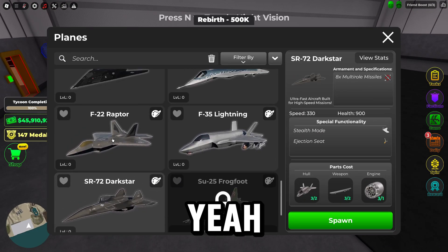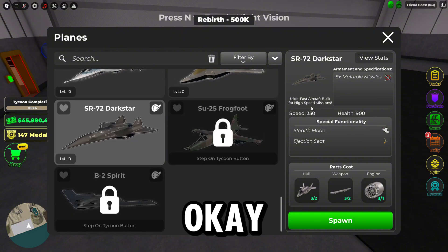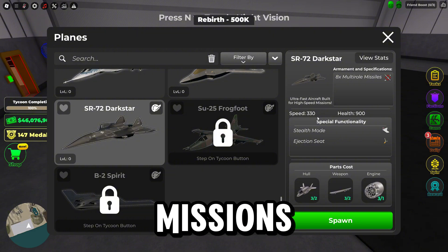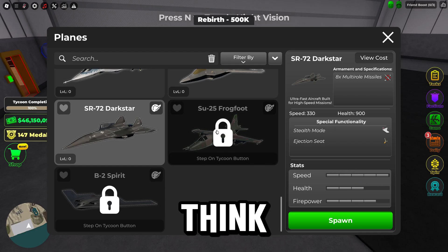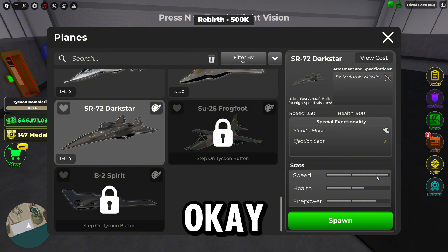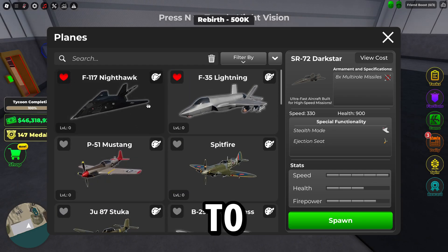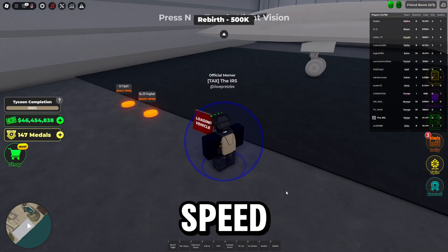Now it shows levels. Special functionality: stealth mode and ejection, action scene. Ultra fast aircraft built for high-speed missions. Health is pretty good. There are more bars now — before there were like three, now there are five. Firepower is pretty good. Health is probably its worst stat, and then it's very fast. Let's compare that to the F-35 — it is faster. It shows the speed here: 300 speed versus 330 speed. The model looks pretty nice, there's one seat, and it shows the level.